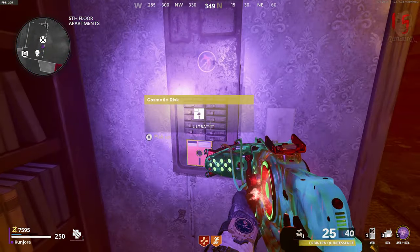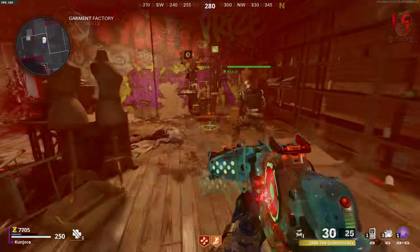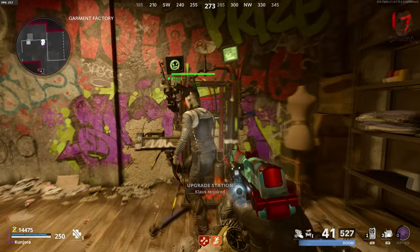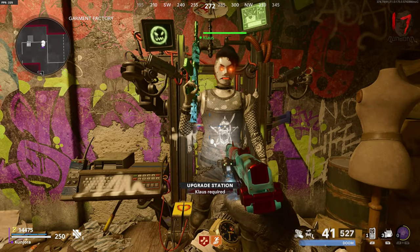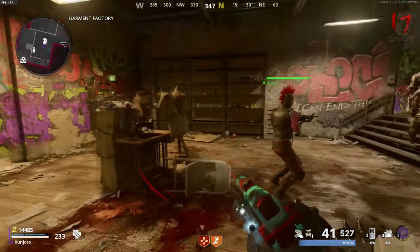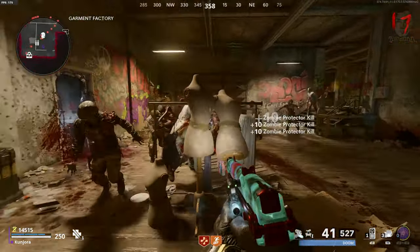Each time this is done, it will reveal one floppy disk that you must grab. Once you've gotten both of them, run back to the mannequin factory and command Klaus to get back into the machine and hold Square to upgrade him. Do this twice — once for each floppy disk — and Klaus will have reached his final form, with a fully maxed-out upgraded weapon with an AAT. He'll become a very useful ally, capable of reviving you.